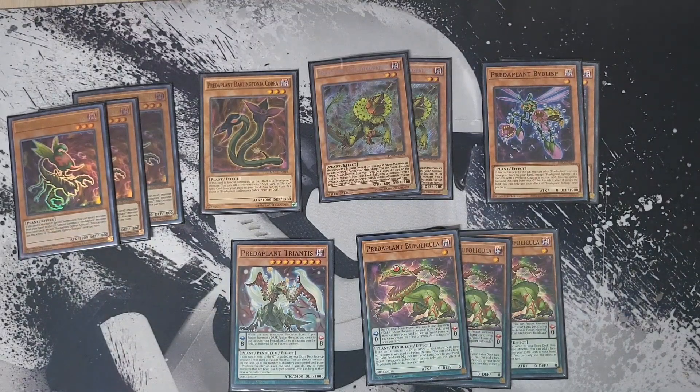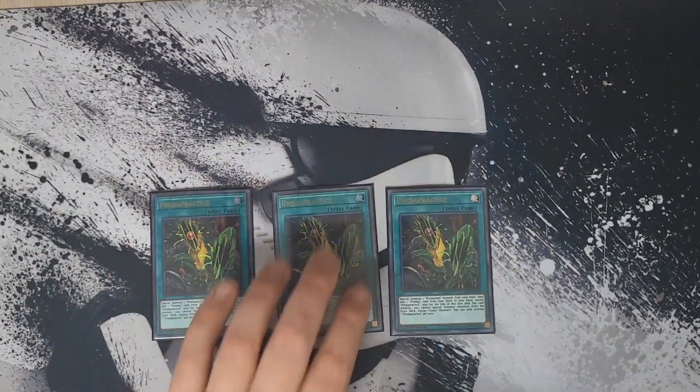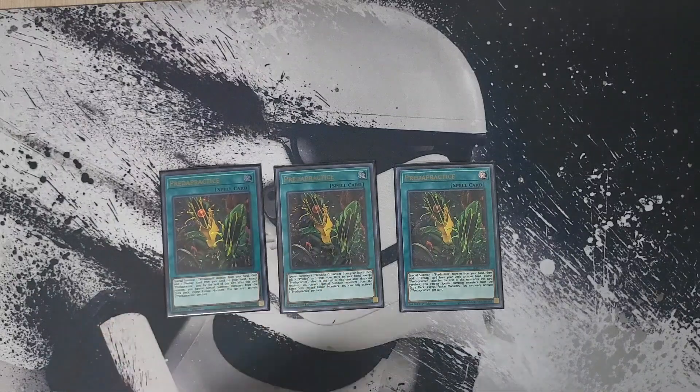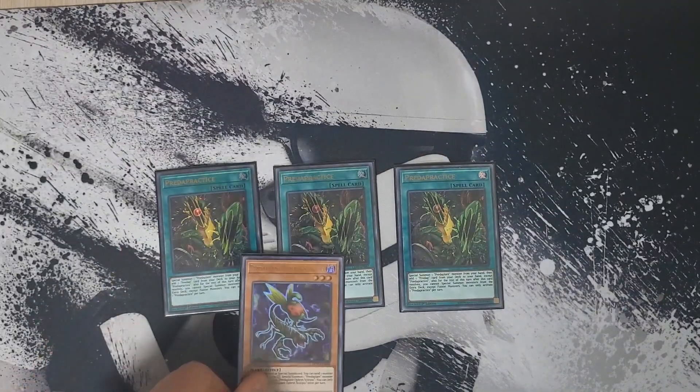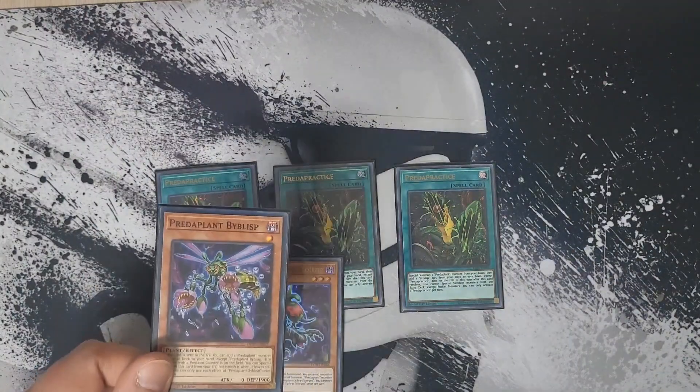That's it for the Predator Plant monsters — it's not a huge list but it gives you all the consistency you need. For the spells, we're going to go through them alongside the packages in the deck. For the generic Predator Plant spells, we're playing three copies of Predator Practice. This is the best one-card starter in the deck, because it special summons a Predator Plant from your hand and then adds a Predator Plant from your deck to your hand. The best combo is to activate it, summon Scorpio, search Biplist, then use Scorpio's effect to discard Biplist and summon Darling Tonia Cobra.